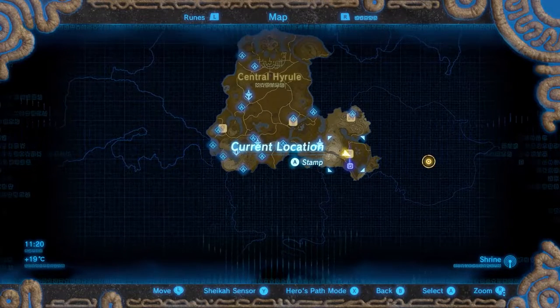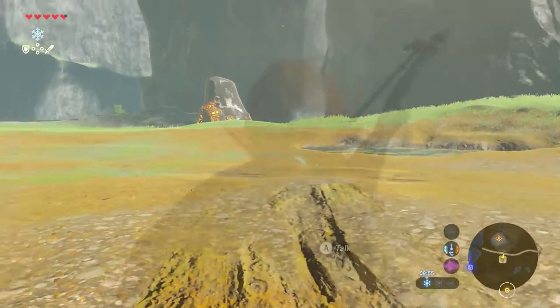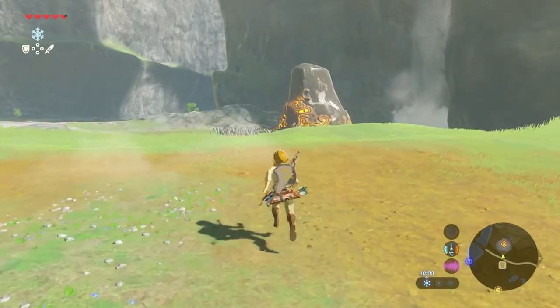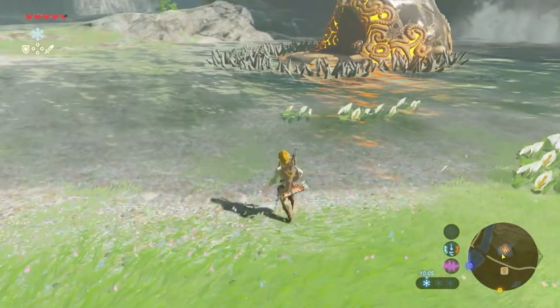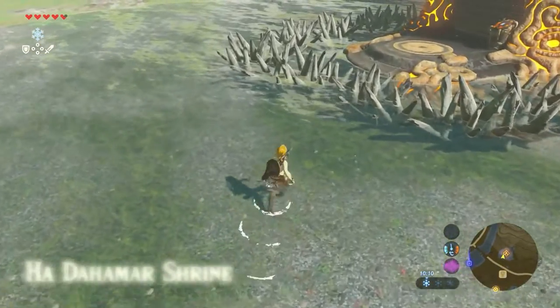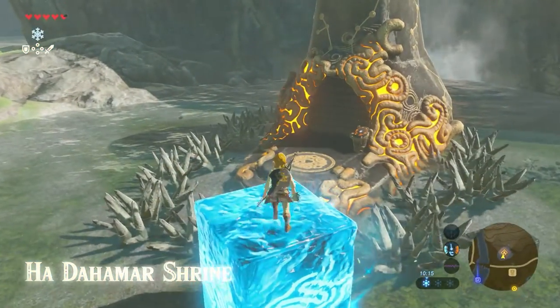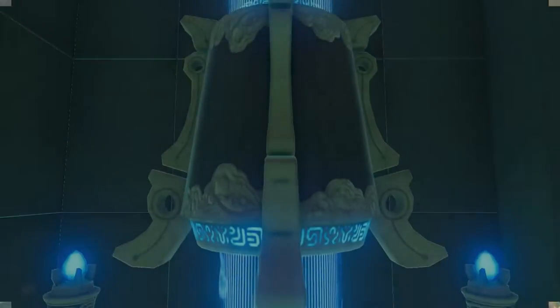The shrine is specifically just west of the Jeweling Peaks stable. It's easiest to start from the Jeweling Peaks stable — just go out and the shrine is already there. Walk towards it. In order to get inside, we need to find a way over the thorny spikes. Use your Cryonis rune to create a block of ice just before the thorny spines, climb up, and use your paraglider to glide over them. Now let's get inside.